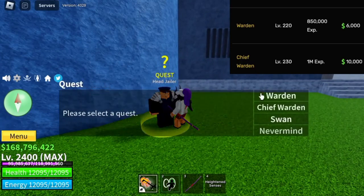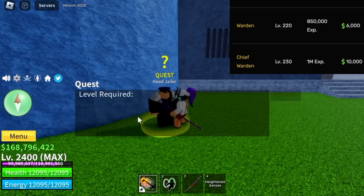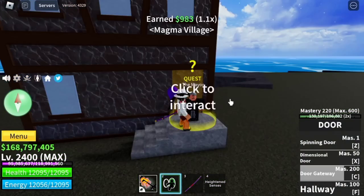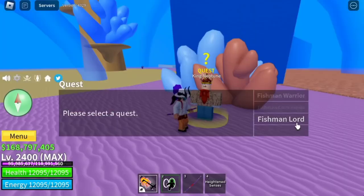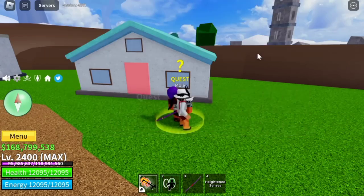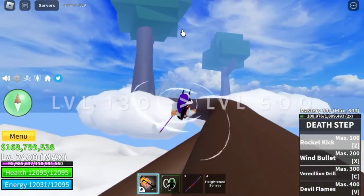So again, for the Warden, according to our notes, 6,000 bellies — yes, it's correct. For the Chief Warden, it is 10k. And for this one, 15k — the same as the Vice Admiral. Now let's check the next boss, Magma Admiral. The same, 15k. And how about the Fishman Lord? It is also 15k. Next boss is the Whisper in the upper sky — still 15,000. So imagine, grinding a level 130 boss will give you the same money as grinding a level 500 boss.